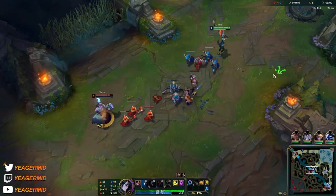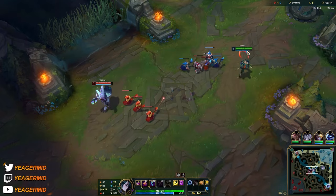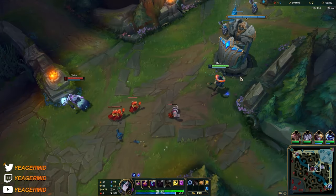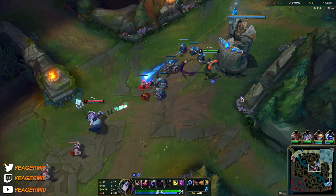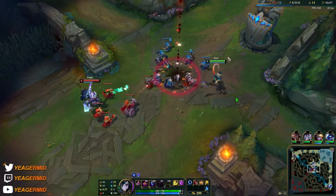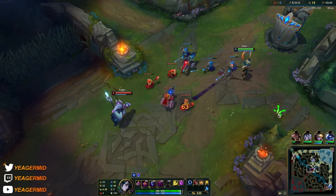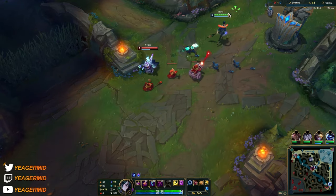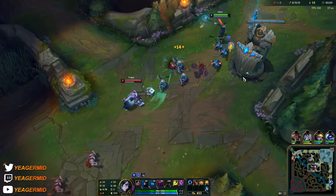Taking W at level 2. Veigar's cage can definitely be annoying since we don't have any mobility to deal with it. Without flash this should be able to set us up pretty easily for jungle ganks. Let's get some mana back.